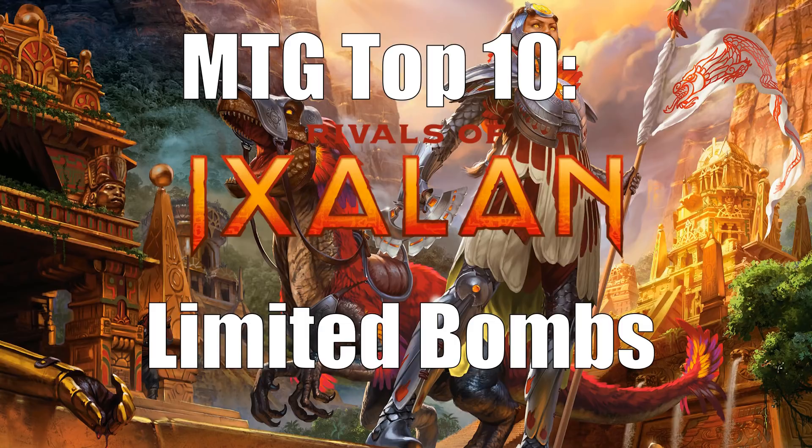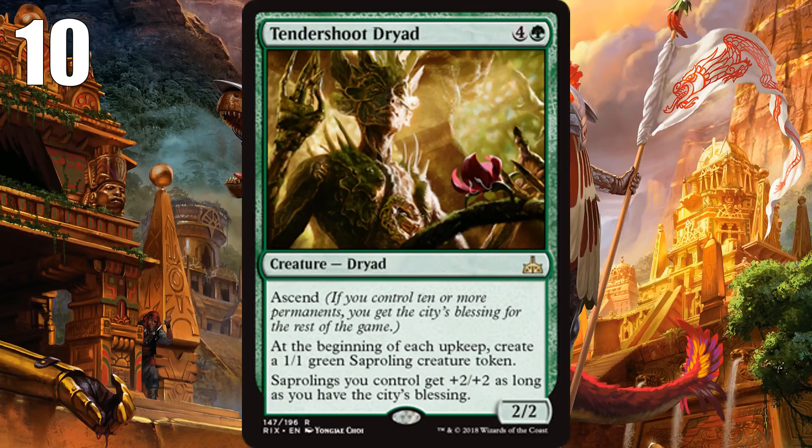At number 10, I have Tender Shoot Dryad. This thing's really good. It has a small body, and that's not normally what you think of when you think of Bomb. It makes a Saproling during every upkeep — not just during your own — a callback to Verdant Force. And once you ascend, which it helps you do by making Saproling tokens very quickly, it becomes a Saproling Lord and makes them all into much scarier creatures. It has the downside of being easily killable, but if your opponent doesn't kill this, they're going to die because of your army of Saprolings.